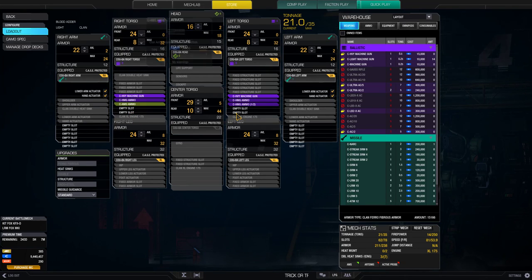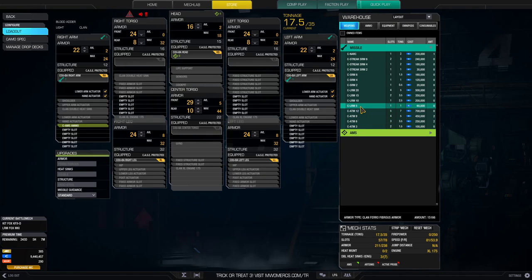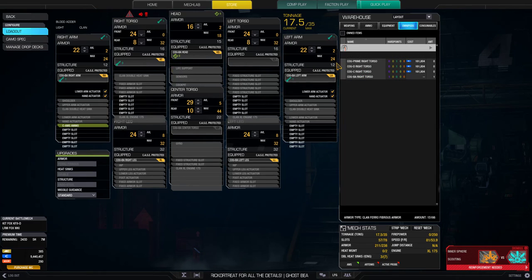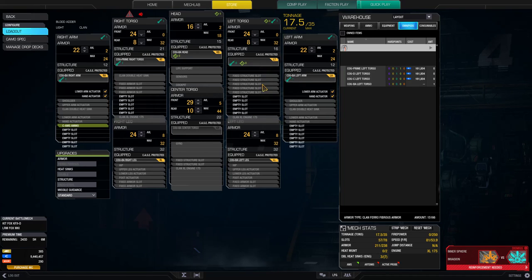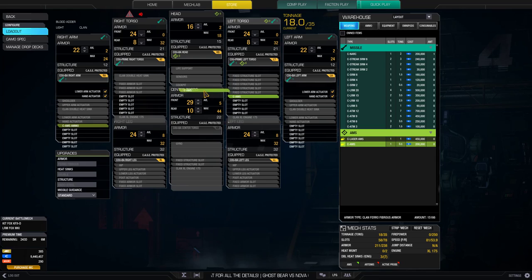Although four tons of ammo is gonna get eaten up quickly. If you're going to use ballistics on this thing, I personally would stay away from heavy machine guns — the range is too close, with an optimal range of 80 meters. As an LRM boat, that's just a no. So what we're going to do is get the torso pieces — the best ones to go for are just the Prime, and the Prime has another AMS slot.